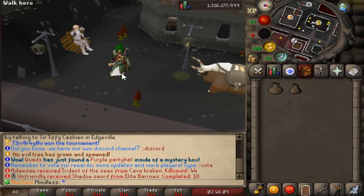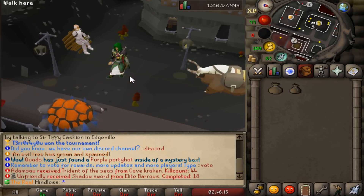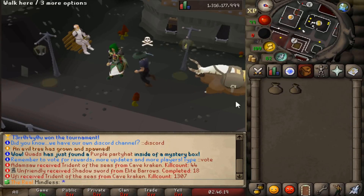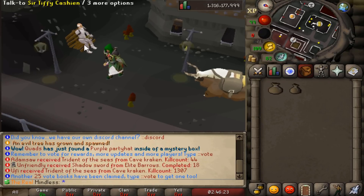Welcome back to the channel. Today we're going over a 99 Runecrafting guide for Ikov. The things you're going to need before you do this: I recommend getting 99 Summoning so you can use a Pack Yak, and you're also going to need a Giant Pouch and a Large Pouch.